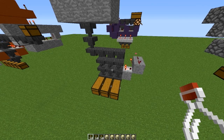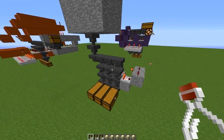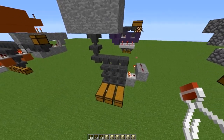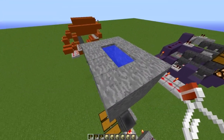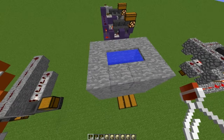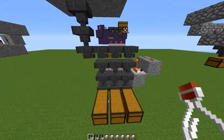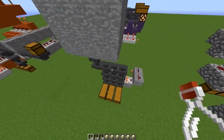Hello everybody, this is IronCrad22. Today I want to show you this little contraption that I came up with. I've been working on my potion room recently and I wanted to be able to toss my water bottles into a single chest or a dropper and have it separate into three separate chests for my potions. So this was what I came up with.